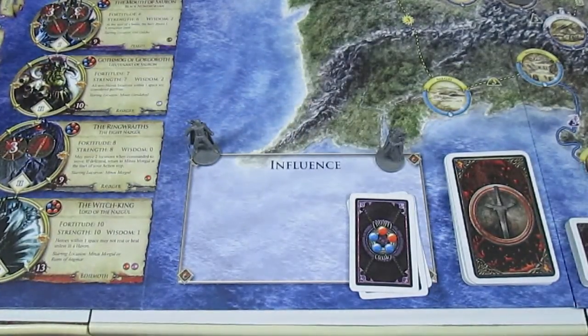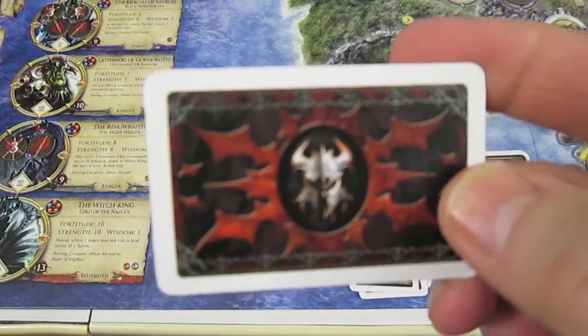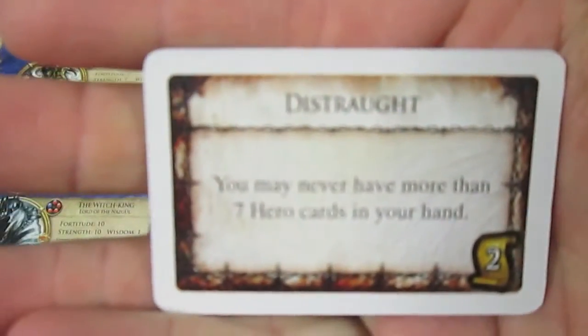He has a Strength of 6 and a Wisdom of 2. It says at the start of battle the hero draws a Corruption card, so poor Argolad must take a Corruption card for starting a battle with the Mouth of Sauron.